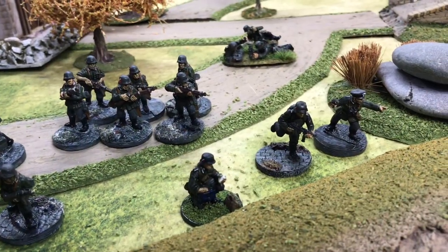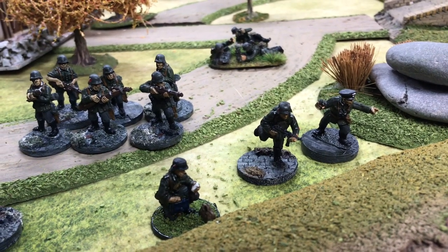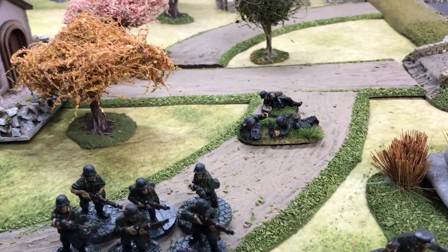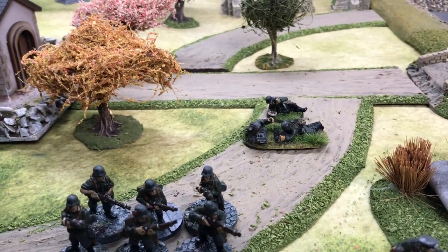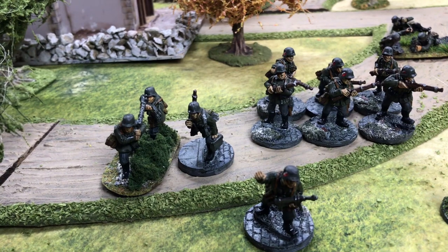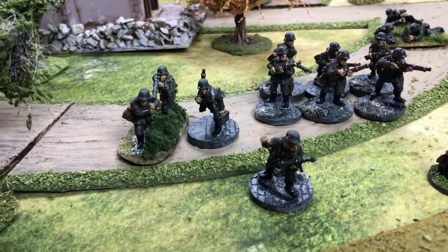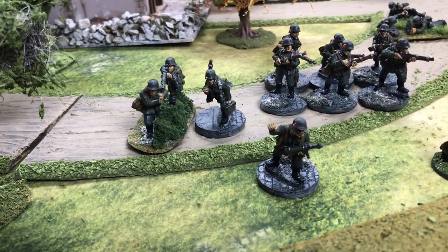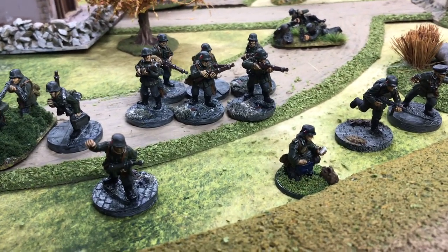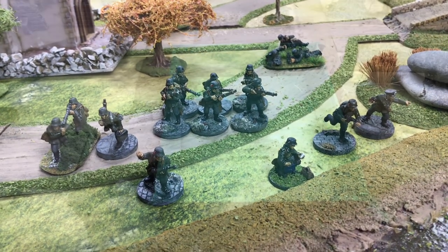The Germans have two senior leaders - one with a pistol and one with a submachine gun - as HQ, along with a 5cm mortar with three crew. They have three identical units, each with an MG34 with three crew, six riflemen, and an NCO with a submachine gun. The Germans have three support points, so like the French they have a medic, and in addition a pre-game barrage.